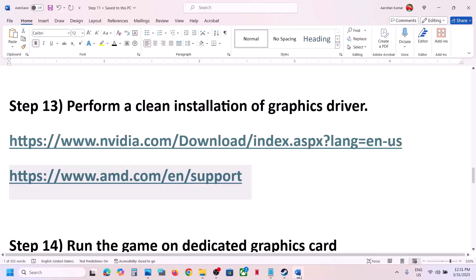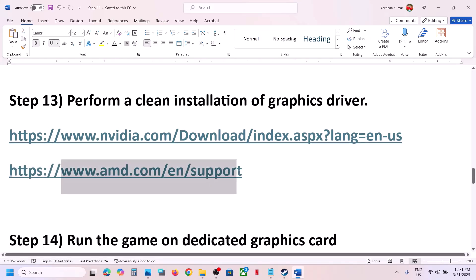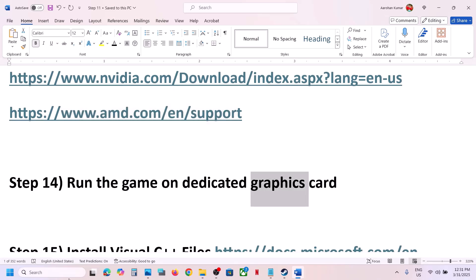For AMD card users, first uninstall the current graphics card driver, restart your computer, then go to the AMD website, select your graphics card, install the latest driver, restart your computer, and launch the game.